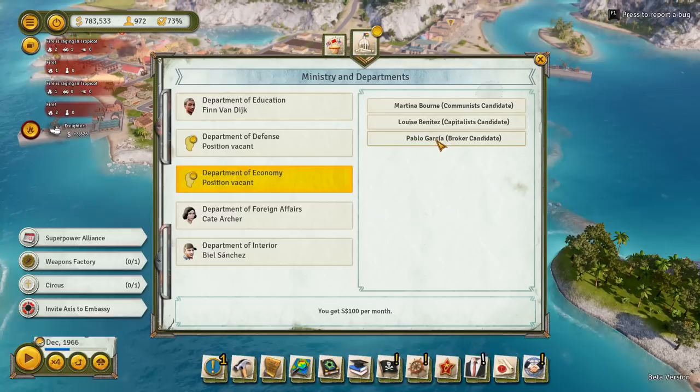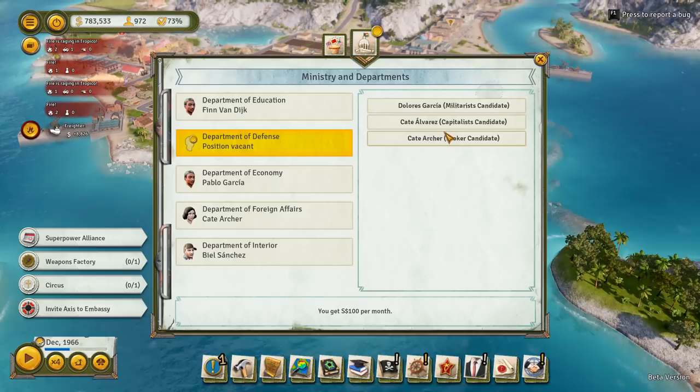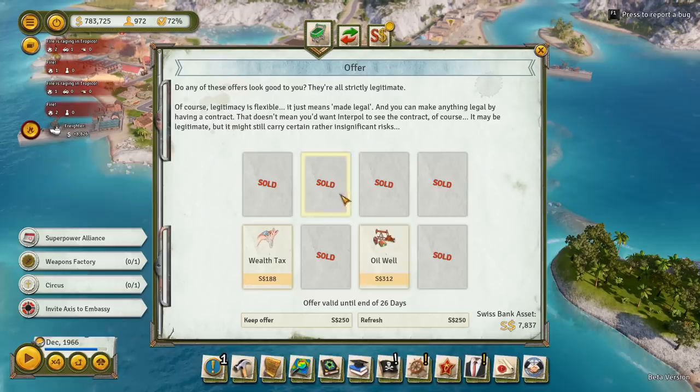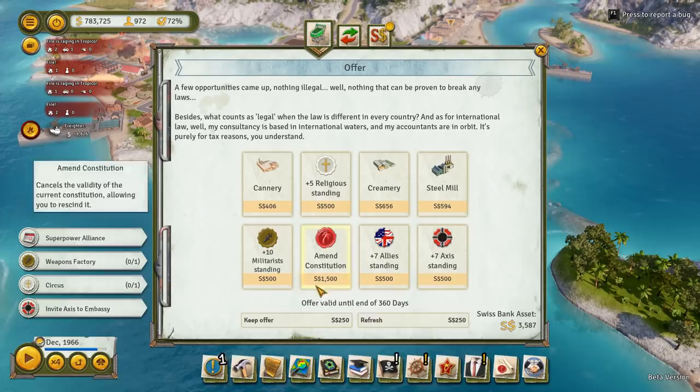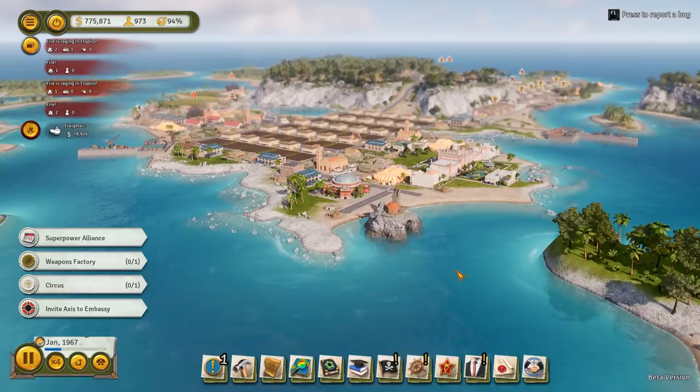Foreign affairs - increase the efficiency of raid buildings, or get a hundred dollars a month into our Swiss bank account. Yes! Department of the economy - decrease construction costs, increase efficiency of buildings on max budget by five, or we get some more cash. Department of defense - police stations will provide infantry squads, decrease cost of military buildings, or we get a hundred. Let's just get some cash. We are going to be flooded with so much cash it's ridiculous. Our standing is now 94% - sweet.